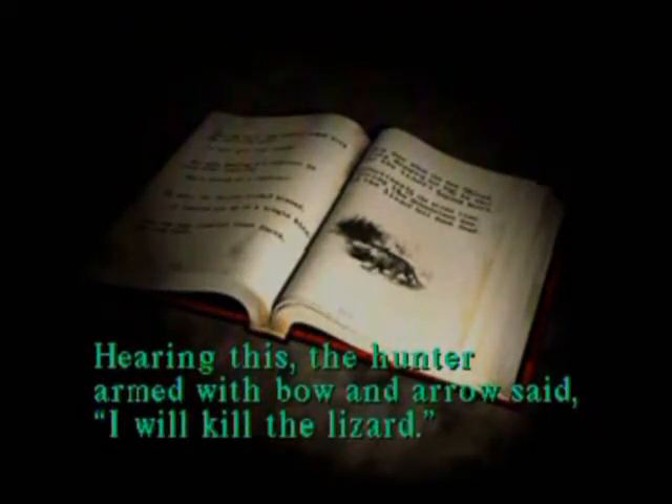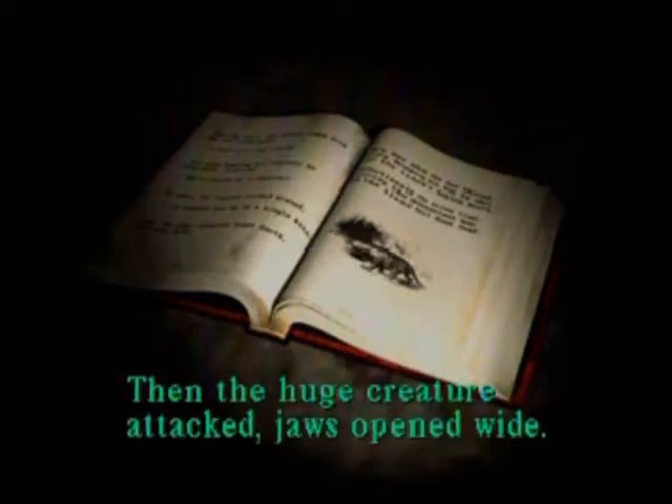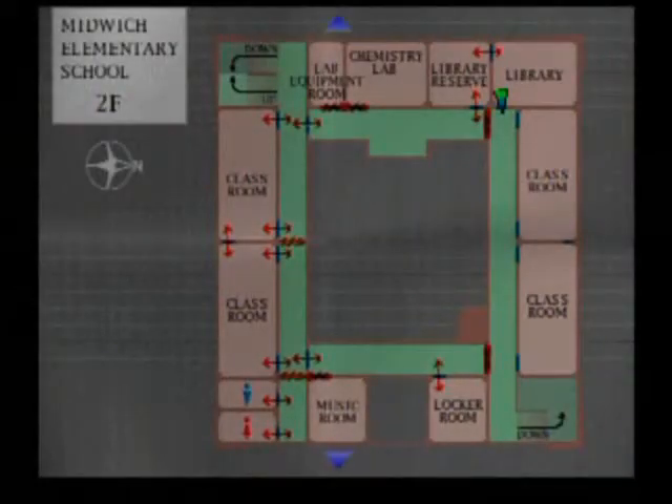Hearing this, the hunter armed with bow and arrow said, 'I will kill the lizard.' Upon meeting his opponent, he held back, taunting, 'Who is afraid of a reptile?' At this, the furious lizard hissed, 'I'll swallow you up in a single bite.' Then the huge creature attacked, jaws opened wide. This is a clue to how you beat the boss — calmly drawing his bow, he shot into the lizard's gaping mouth. Effortlessly, the arrow flew through him. And that's how you defeat the boss. Basically I don't think I need the hint, because I just shot it a bunch the first time I played and it died. That's how I've killed it every time — I've just shot it a bunch, and that's probably how I'll kill it this time.